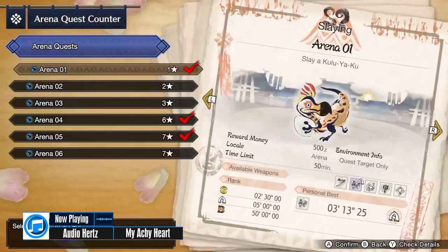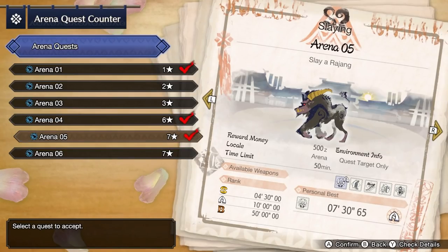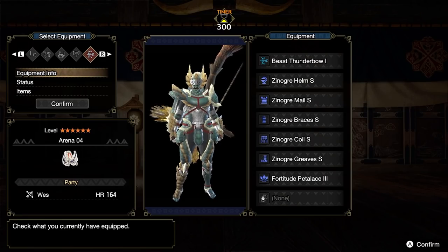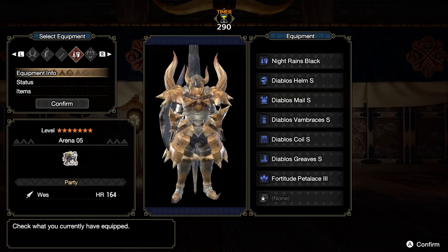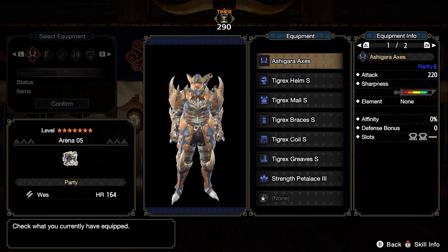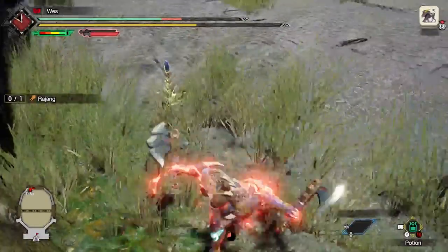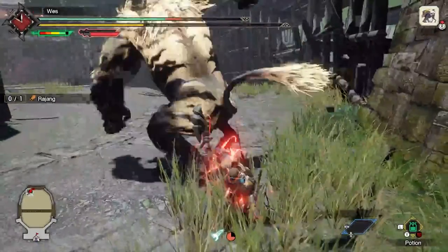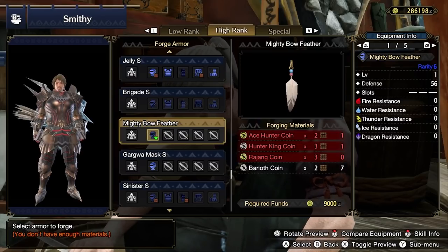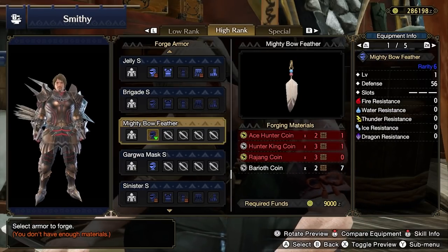After you beat Rajang, you should gain access to a new arena quest. You'll need to complete Arena 4 and Arena 5 a few times to get materials to forge the Mighty Bow Feather. For Arena 4 versus Barioth, you can use a Bow. For Arena 5 versus Rajang, you can't use a Bow, so you'll have to try something else — Dual Blades is a pretty mindless way to win as long as you stay behind Rajang. Get an A-rank on two completes of each quest and forge the Mighty Bow Feather — it's the last headwear you'll ever wear, until they make a Mighty Bow decoration.